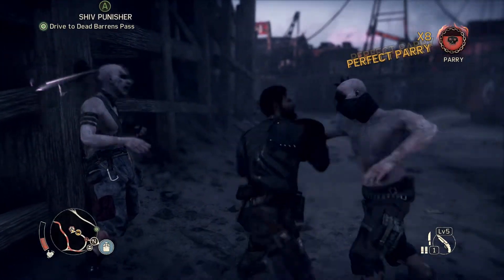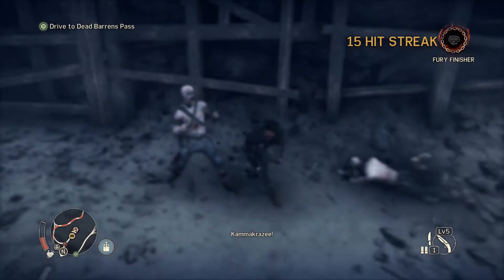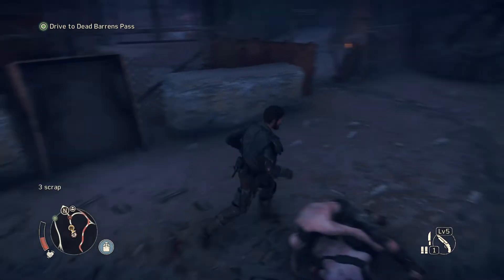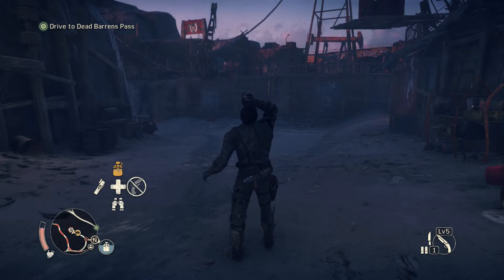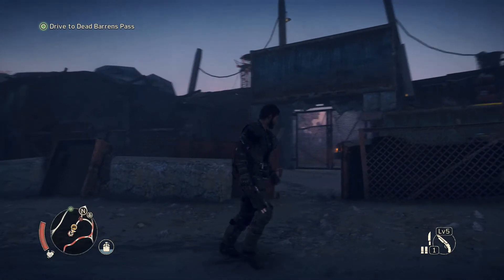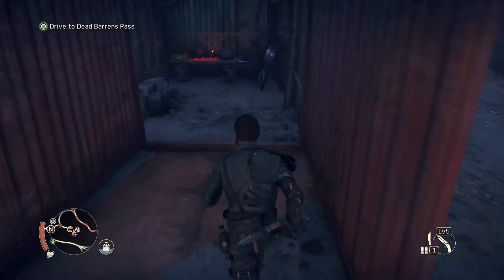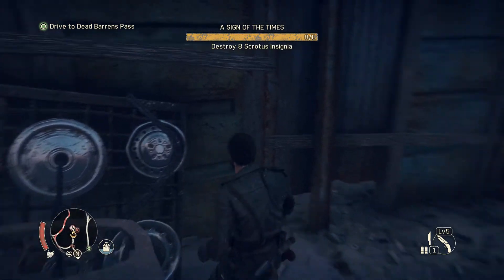We're in rage mode now - you boys are in trouble! This fighting is so satisfyingly fun. Got hit but dispatched them quite easily. Getting some water to restore health. Four insignias in the camp - searching for them. They can be hidden really well which is annoying. Found one - there's one gone. Sign of the times challenge finished.